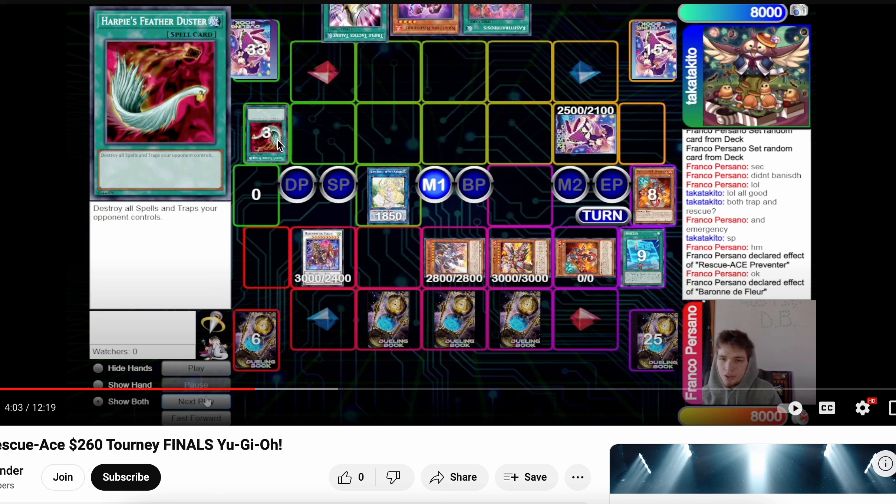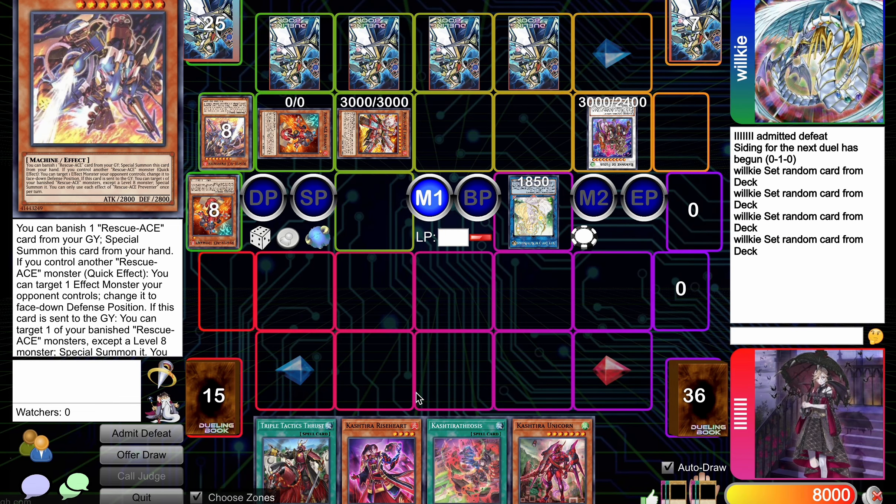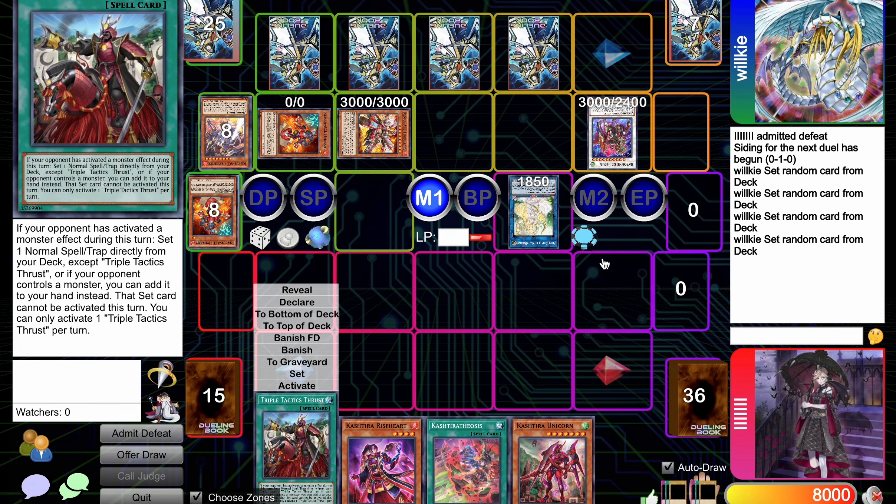Obviously you're not going to draw into Twin Twister or anything crazy for the back row. What you can simply do is activate Triple Tech — they have to use Baron's negate there — and then you can Heartbeat their back row. I'm going to assume they did that and see what you can do from there when you just have Theosis and Rhizor.